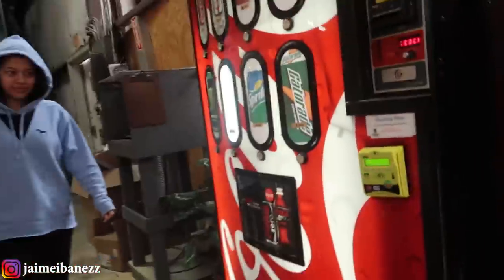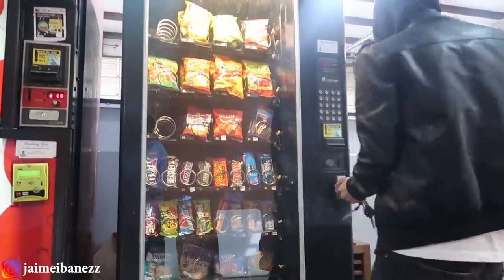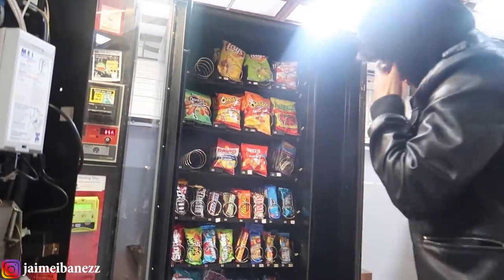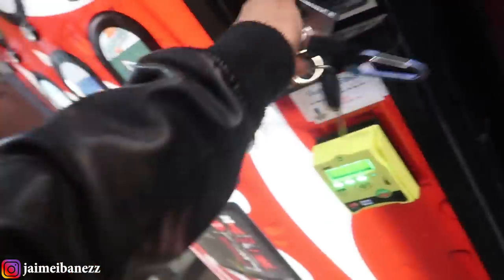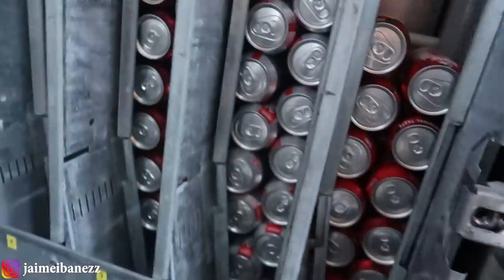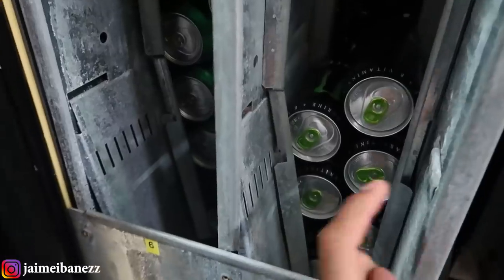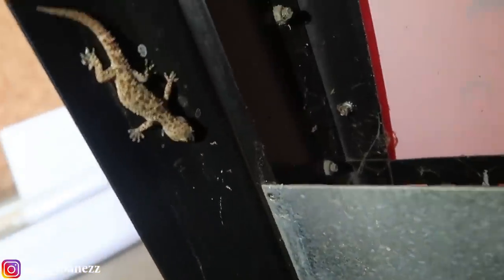Here we are at the machines — there's not a lot of things missing, only about two slots. That's the new credit card machine I installed on the soda machine. Let's go ahead and open this one. Monsters are a little bit low and Coke is a little bit low. In the back — look at this — somebody's trying to get a soda for free.